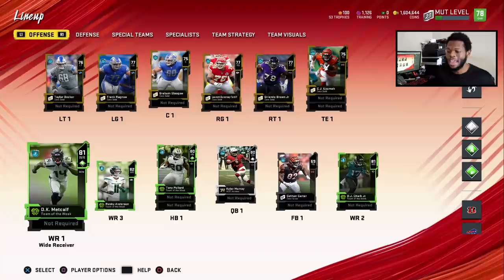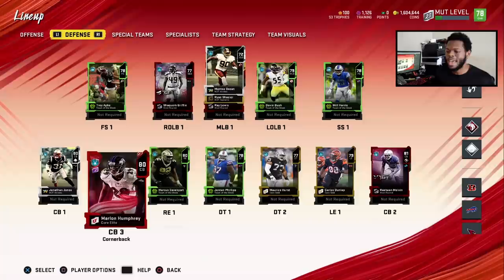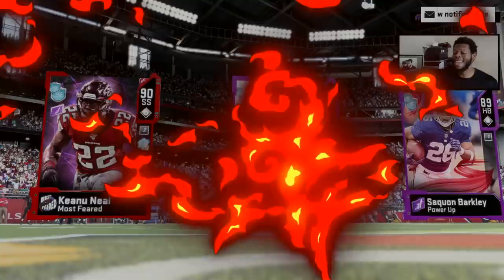Kyler's gonna be a laser scrambler. I got Wrecking Ball on Pollard so he can be like an arm bar in X-Factor, and I got Double Me on DK Metcalf. Offensively I'm gonna play a lot of zone because we're gonna struggle in man, but zone — hopefully with our speed we can make up for our lack of skill. I'm gonna have Zone Hawk and Shut Down on my corners. This is the budget squad. Hopefully we can get a dub. Let's hop into it.